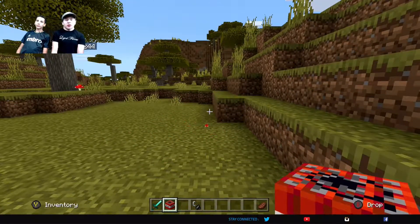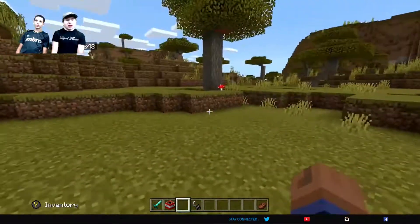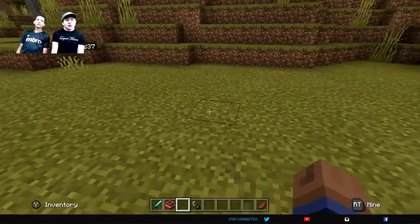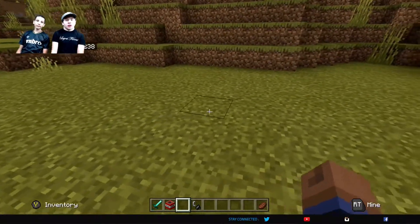Break the pressure plate and then you can get all the chests and stuff. Get the chests and then dig one block underneath and grab all the TNT.